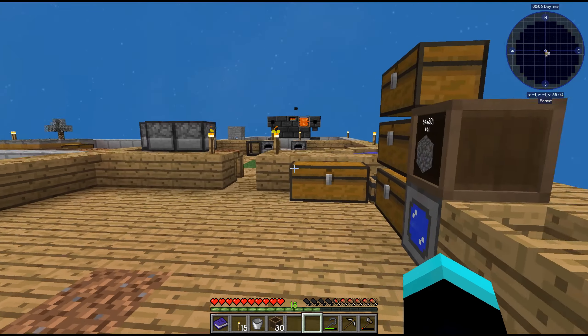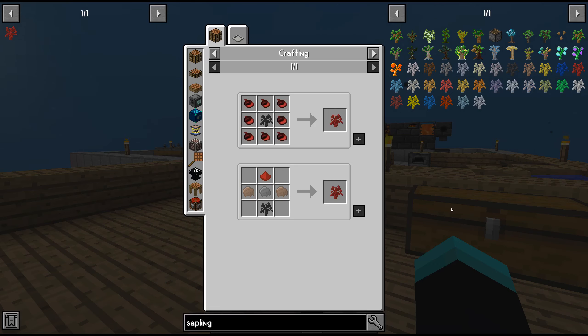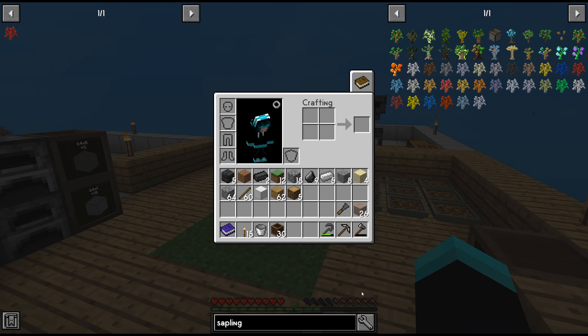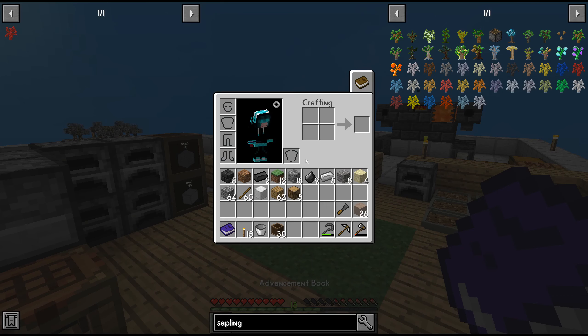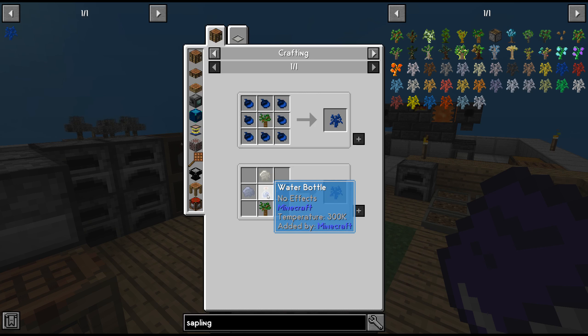Continuing where we left off in the last episode — we made a redstone sapling. Welcome back to Sky Factory 4. In this episode, we're going to do what our achievement book says: lapis. So a lapis sapling — we're gonna save this up here and remove redstone.